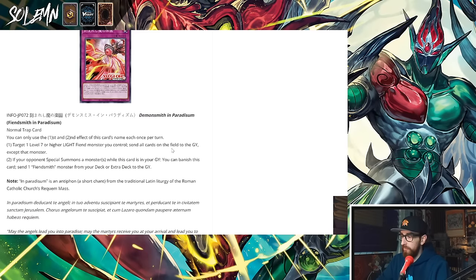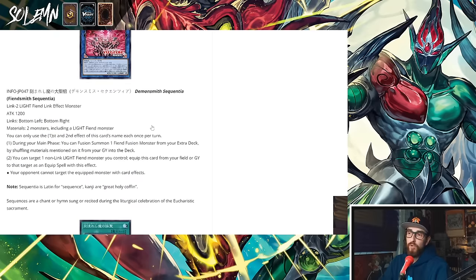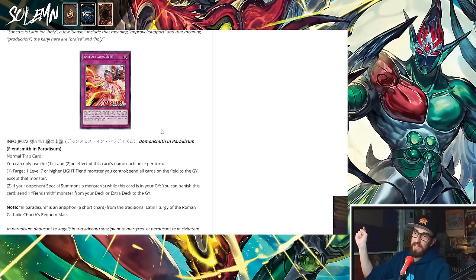The trap says: target one level 7 or higher Light Fiend monster you control, then send all other cards on the field to the graveyard — so you have a board wipe that also wipes spells and traps. This is like Prankids' Battle Butler but on a guy that already has an Omni Negate. You activate the Omni Negate, they try to push further, you activate the trap, wipe the board. If they push again, banish this from the graveyard for the second effect: if your opponent special summons a monster while this card is in your graveyard, banish it and send one Fiendsmith monster from your deck or extra deck to the graveyard. Then the big fusion — when sent to the graveyard — shuffles one other Light Fiend from your graveyard into the deck or extra, then targets a card on the field and sends it to the graveyard. So this card plus that fusion is: Omni Negate, then wipe the full board, special summon something new, send another copy to the grave and get another pop. Really really solid.